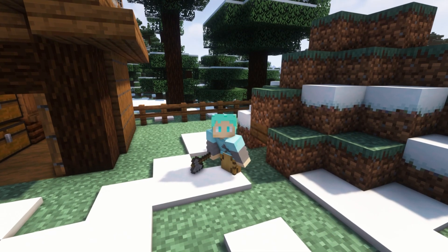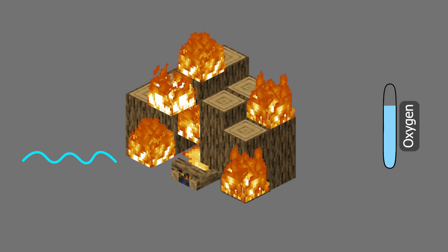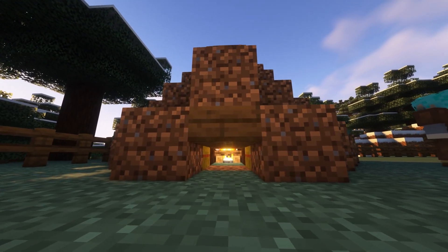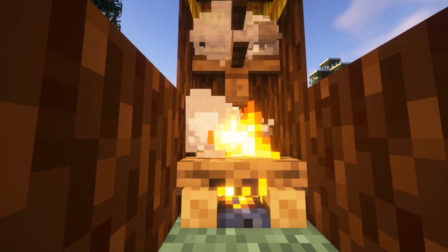No sweat, right? Well, if too much oxygen makes it into the pile, either we get a lot less charcoal, or if enough oxygen makes it in, the entire thing will go up in flames immediately. But if we don't let enough oxygen into the pile, the fire is going to die because fire needs at least a little bit of oxygen to stay lit. So it's a really tricky balance between giving the pile enough oxygen to keep the fire lit, but not so much that it all burns immediately.